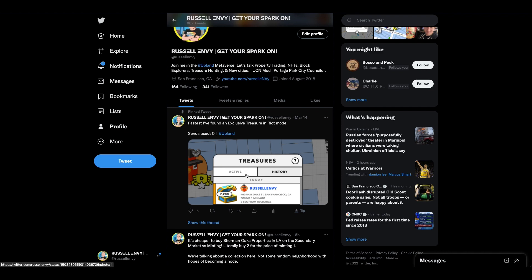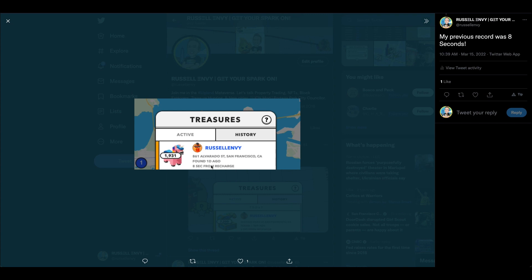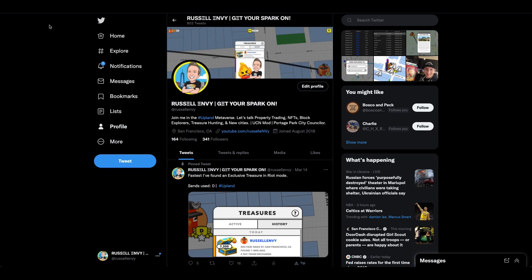There was actually a treasure the other day that I got and it was found in two seconds. Check this out - this was in San Francisco. My little block explorer was on top of the property that had this treasure on it, and it was in riot mode. I didn't have to send my block explorer anywhere - I won a free exclusive treasure in San Francisco, double the price because it was in riot mode. My previous record was eight seconds, so my new one, two seconds, is pretty cool.